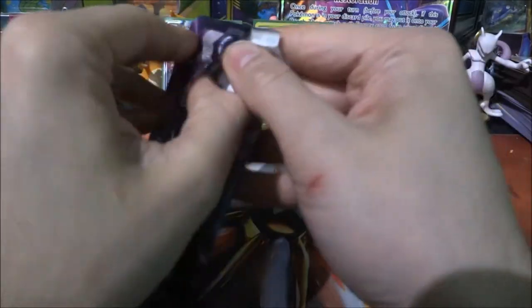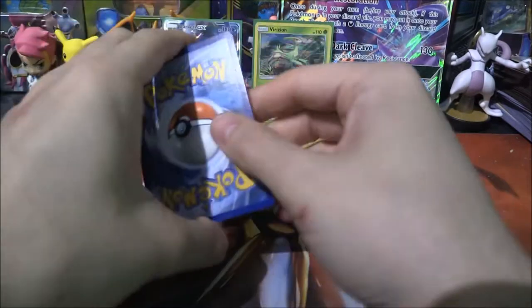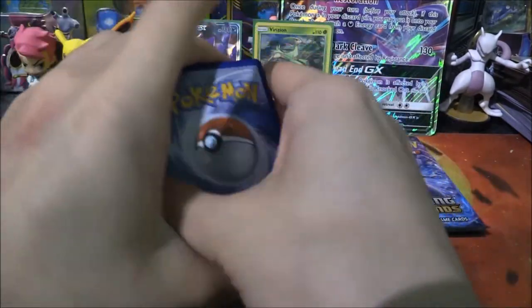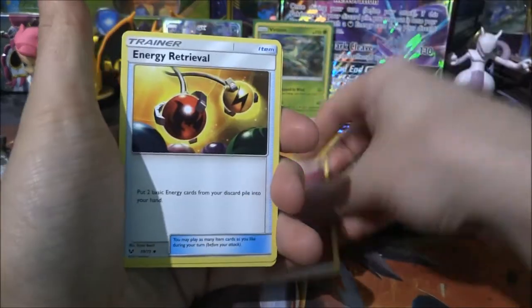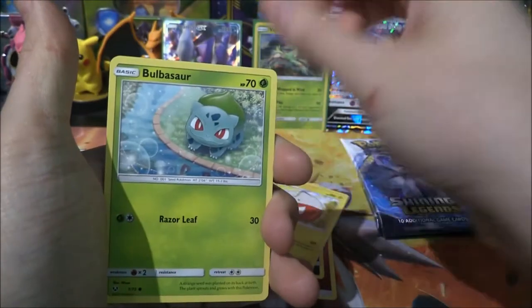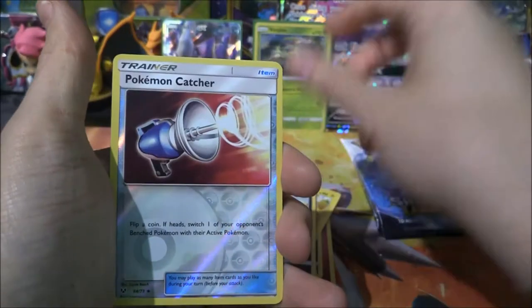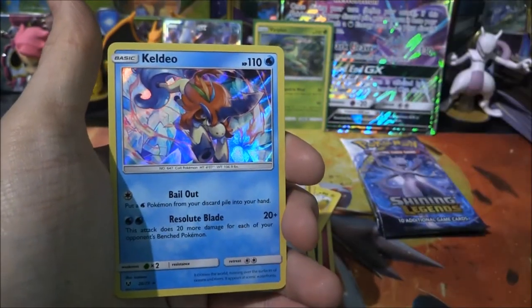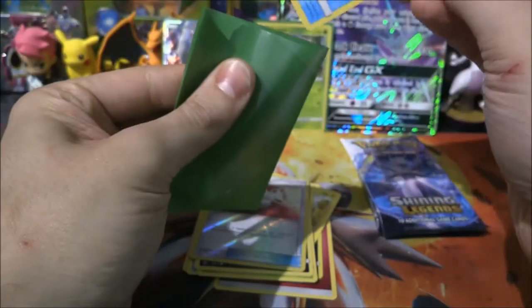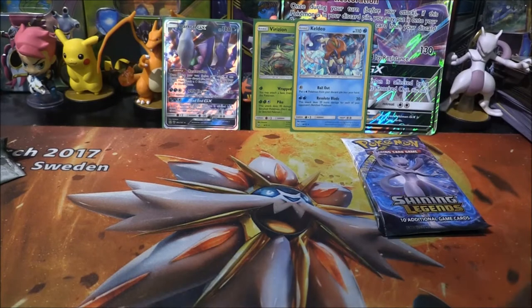Next pack. Code card out. Let's go Fairy — hey, nice! Fairy Energy, Energy Retrieval, Leopard, Electrode, Bulbasaur, Stunfisk, Qwilfish, Shroomish, Scraggy. Reverse Pokémon Catcher and a Keldeo Hollow.